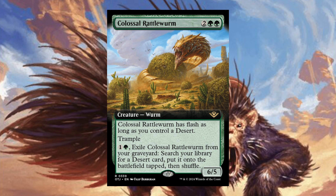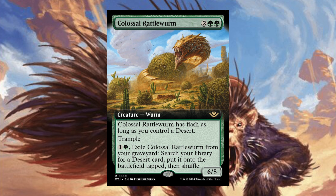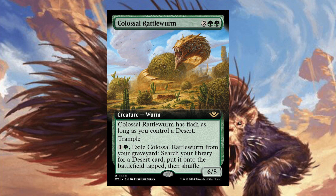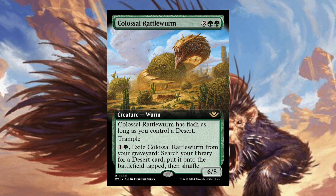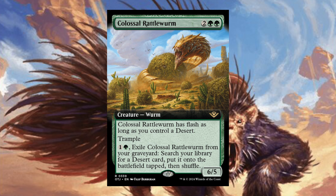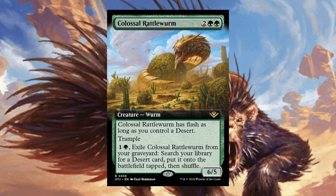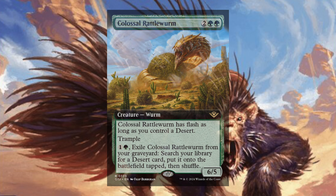Colossal Rattleworm — two green green. Colossal Rattleworm has flash as long as you control a desert, and trample. For one and a green, exile Colossal Rattleworm from your graveyard: search your library for a desert card, put it on the battlefield tapped, then shuffle. You can cast this at flash speed as a big threat to deal with an attacking creature, and once it's in the graveyard you can exile it to do a bit of ramping. Definitely great in any deck that cares about deserts.